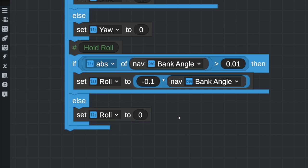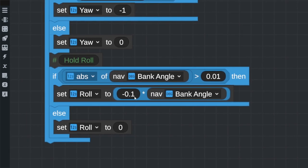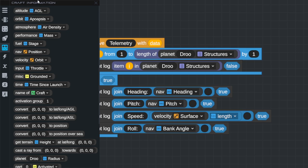After the horrors of driving through town, trying to hold my bank angle is a trivial affair. We just check whether the absolute value of the bank angle is above zero — I wanted a small number. I had to set it to the negative version of the bank angle: if I set it to just 1, we'd turn very hard in the wrong direction; negative 1 turns hard in the right direction, but too hard — it oscillated all over the place. So we gave it 0.1 and it held in place.